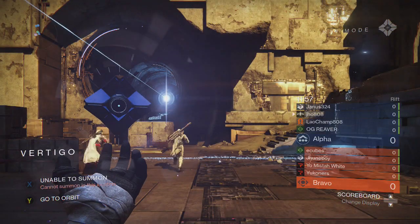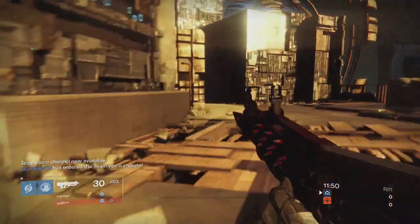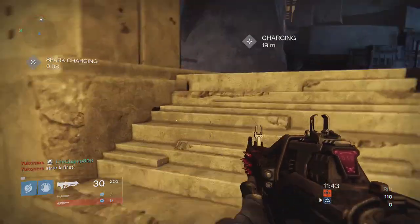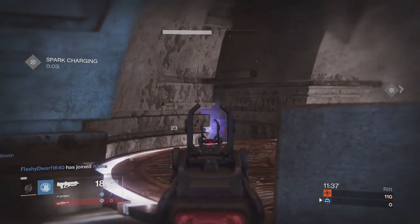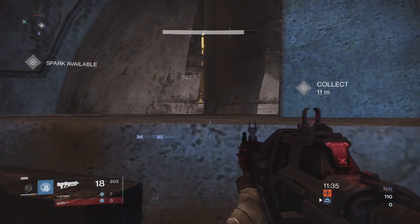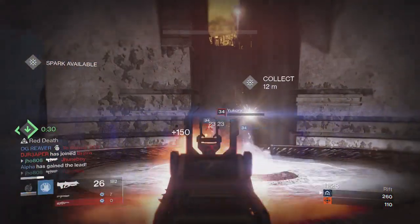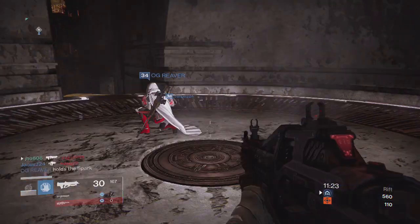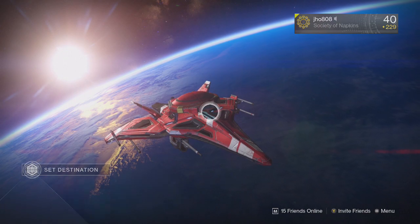The main thing that everyone is trying to work towards right now is to increase their Light Level. Now that Light Level is independent of your actual level, making your Guardian more powerful is a little bit different from Year 1 of Destiny. You do have to get to level 40, but that only requires experience — just complete some missions, turn in bounties, and eventually you gain enough XP to hit level 40.